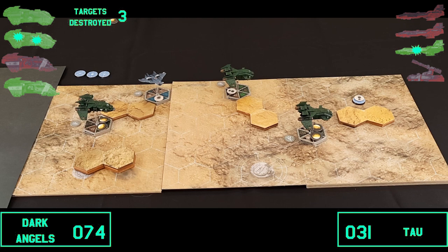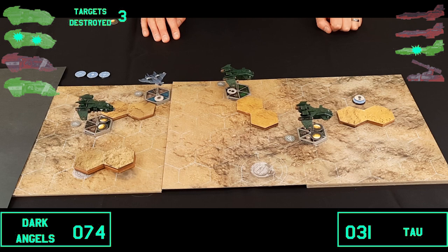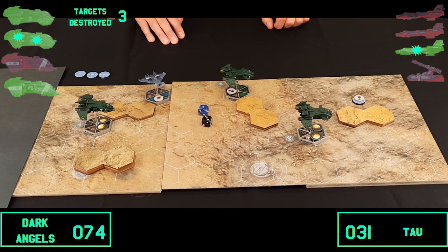On to turn five. What's left? One Barracuda with one point of damage, and the Storm Eagles with nothing stopping them moving forward. If the Storm Eagles can destroy the Barracuda, the Marines win the game. The Marines get initiative and go first — one Storm Eagle progresses forward three spaces.